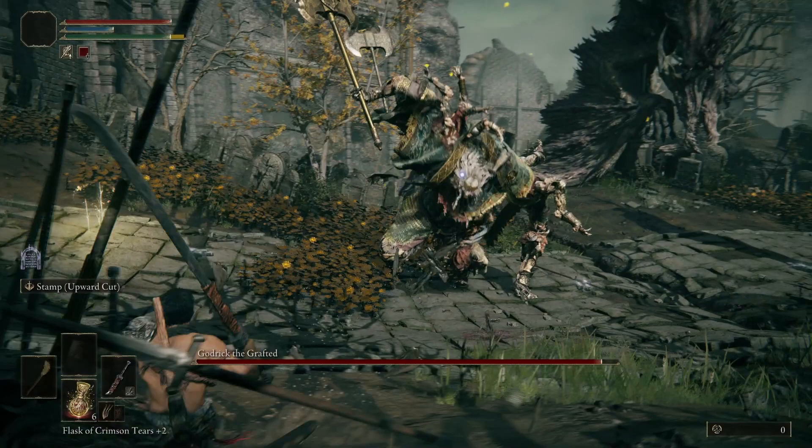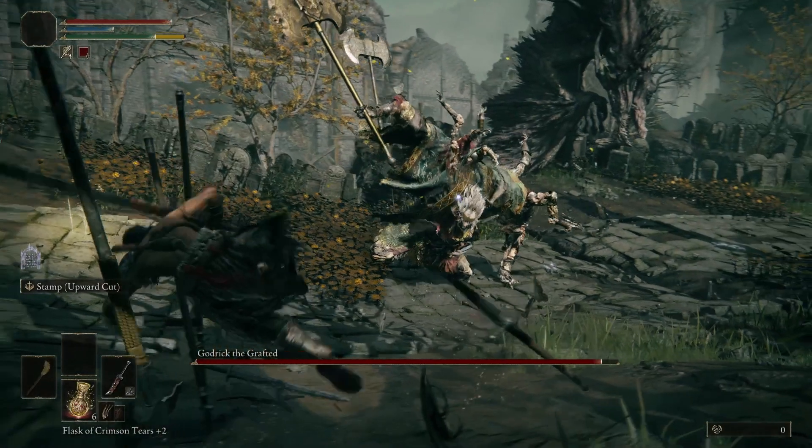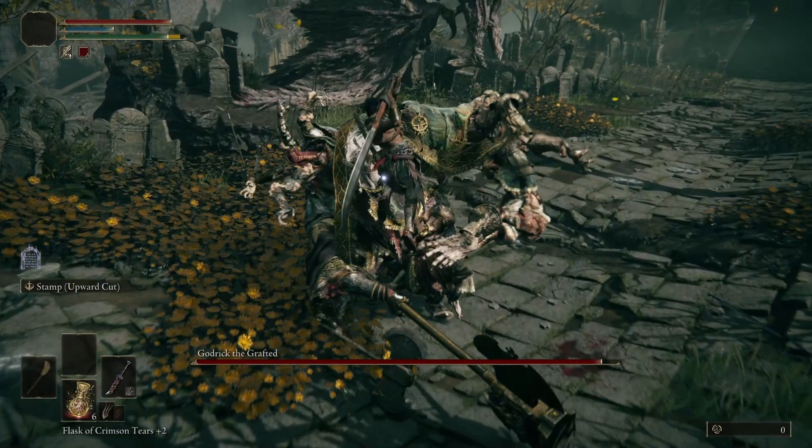Step 2. When you see him raising his axe towards the sky, he's coming at you with another delayed heavy, but this one has massive reach. Roll to the right or left to avoid it. Step 3. Godric the Grafted has a lot of heavy attacks, which means he will have a lot of openings.